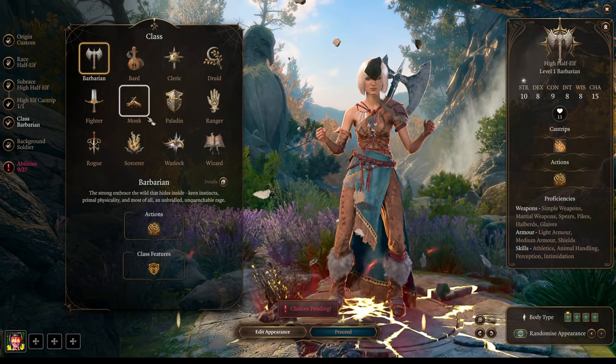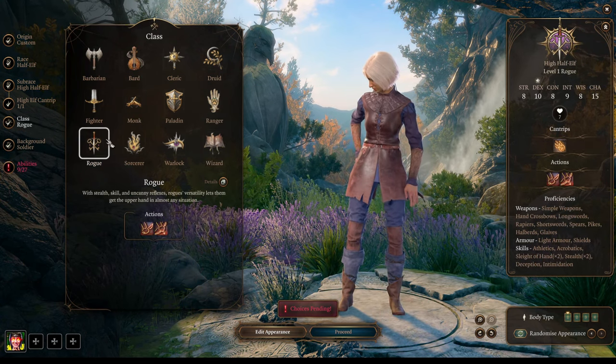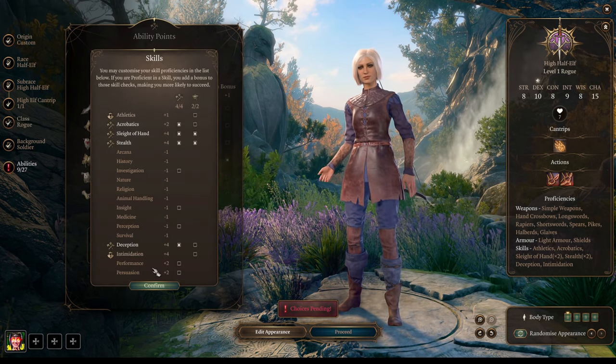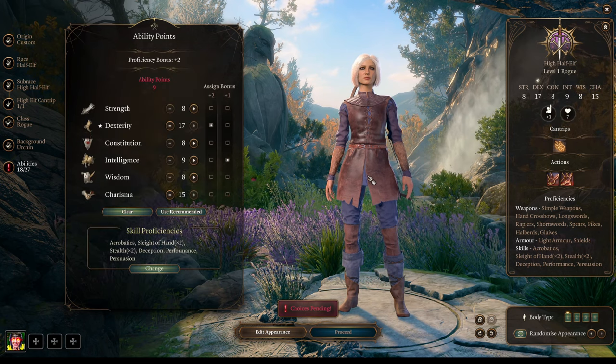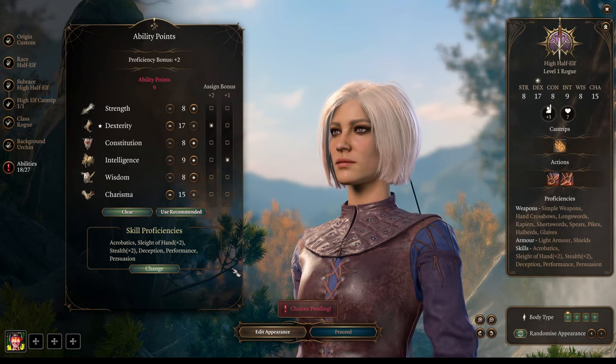The next role is Explorer. It could be Monk, Ranger, or Rogue. The main skill for your Explorer is Sleight of Hand, which gives you the ability to pick locks, pick pockets, and disarm traps. So if you're in a dungeon with a lot of traps, you definitely need someone like a Rogue in your party.